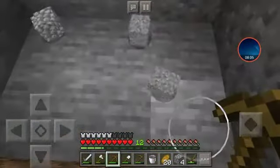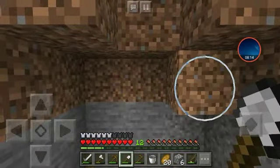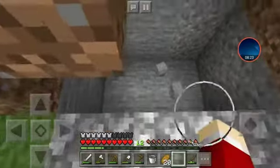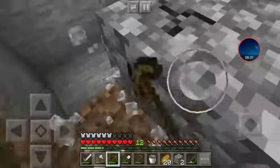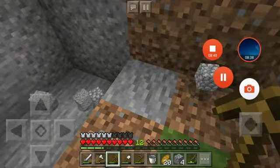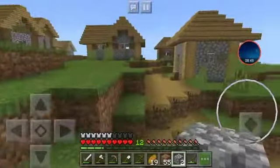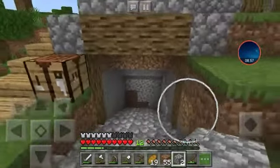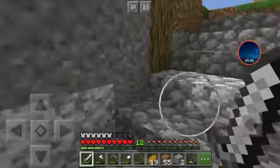Yeah, this should work fine. I can just place the... yeah, you get the idea. I will be right back when I have the entrance done. Okay, so this is what it's kind of going to look like — hopefully it looks legit like a mine. This is kind of the entrance, then it's going to go all the way down to the bottom. I'll work this off camera.